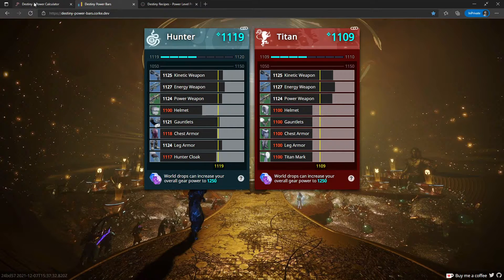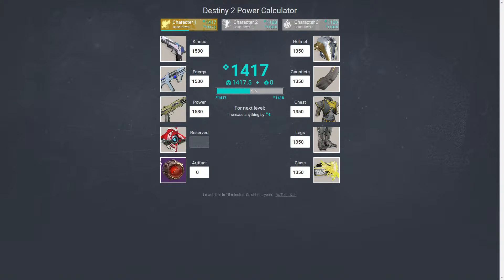The third tool, for people who don't want quite this level of integration or don't trust the login information, is just a power calculator. Most people, myself included, used to do this on pen and paper or Excel. But the benefit to this particular power calculator is you can manually feed in information and start modeling things out. Here I've modeled out what's going to happen if I started with one character only, got all the way up to the pinnacle cap, and then started a fresh character at 1350 base. If those weapons were maxed, all the drops for that character would start dropping as if I was at 1417 instead of 1350 — which is currently the floor. These three tools will be linked in the description.